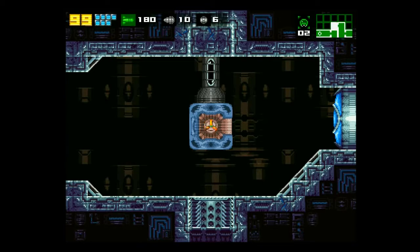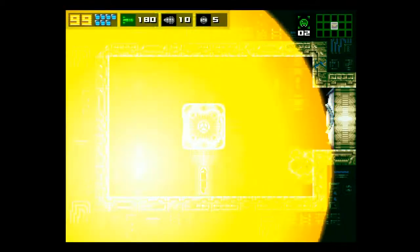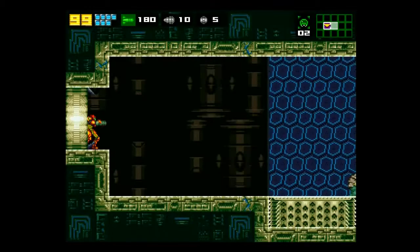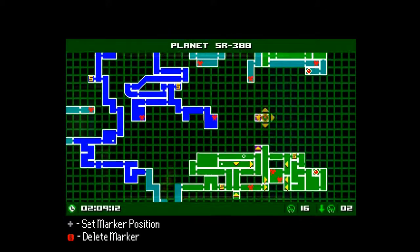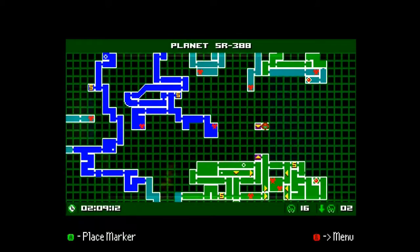Anyway, once you enter this room — it's a purple room, as you can kind of see on the map. You're gonna want to come into that first little portal thingy; it'll take you up here. Back down here, it shoots you straight up here. This is where you want to go. This is very important.